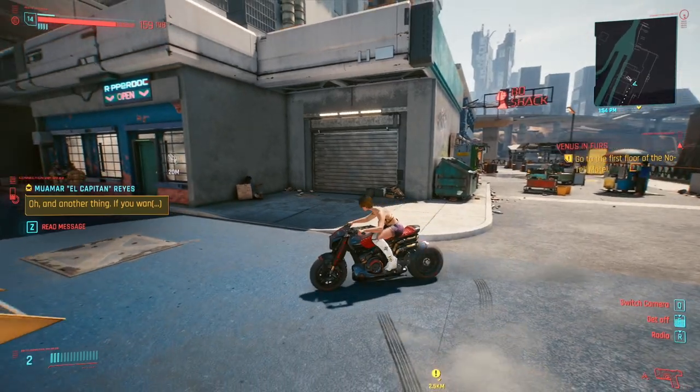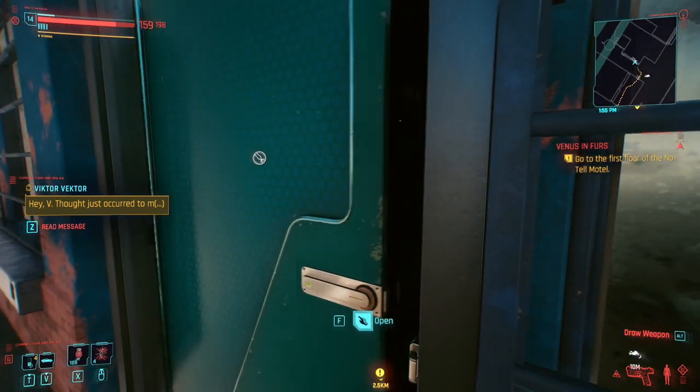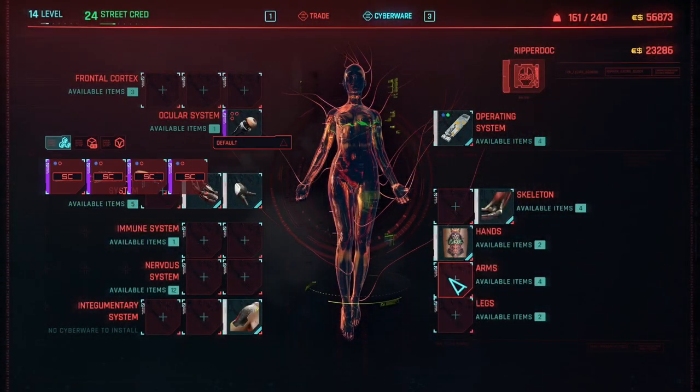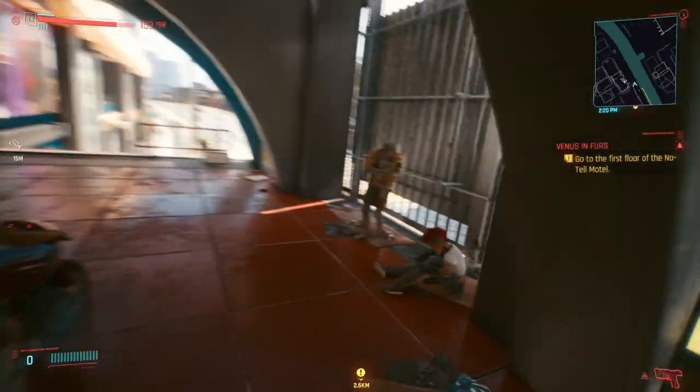The next one is over here in Arroyo, in Santo Domingo. You just go in here. These ones require 25 street cred, so it's almost up to yourselves — but I would almost consider skipping the 15,000 ones and going straight for these ones. And they only cost 22,850 euro dollars.